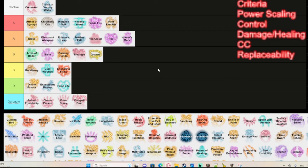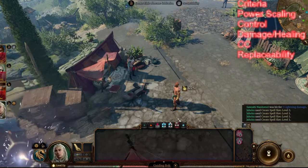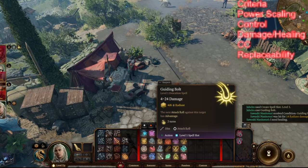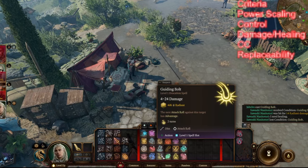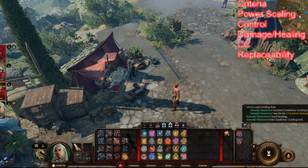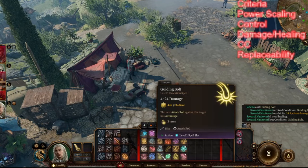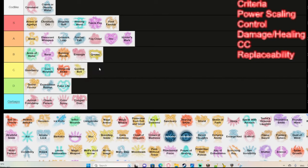Guiding Bolt is a cleric spell that does quite a bit of damage and causes the next attack roll against the target to have advantage. It's only for one attack roll, but it's solid damage that often kills the enemy outright in Act 1. However, it doesn't scale well — only 1d6 additional damage per upcasting — and by the time the next attacker goes, the enemy might already be dead. For me it's C tier, though it could be considered B tier.